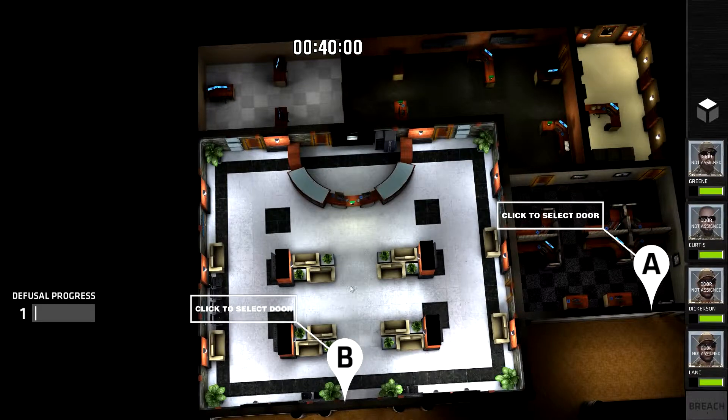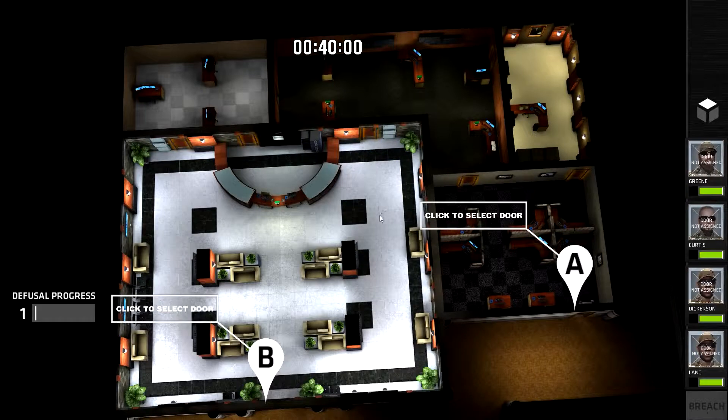As you can see, this level is quite large. We've got a huge lobby here and one, two, three, four other rooms. The bomb is going to be somewhere — I'm thinking it's going to be in this office here.